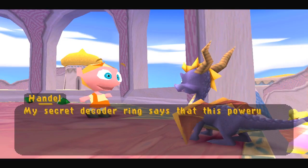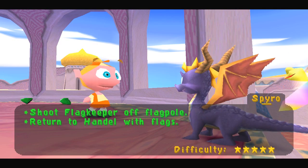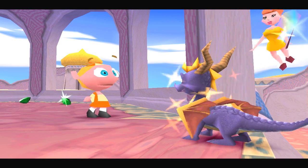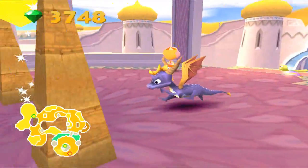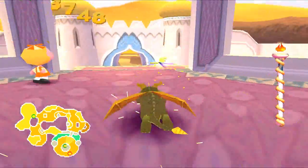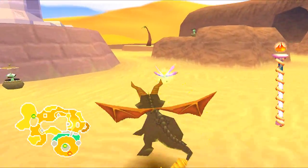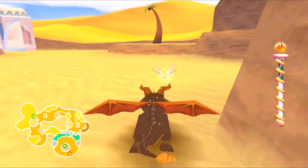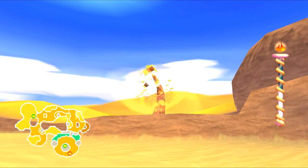My secret decoder ring says that this power-up thing should help you. Okay, thank you very much. So, five-star difficulty. We're going to do this — but we're actually going to go and firstly get all of the coconuts out of the way. I'm pretty sure the super flame is what we're going to need here. I feel like the super flame is going to be extremely beneficial here.